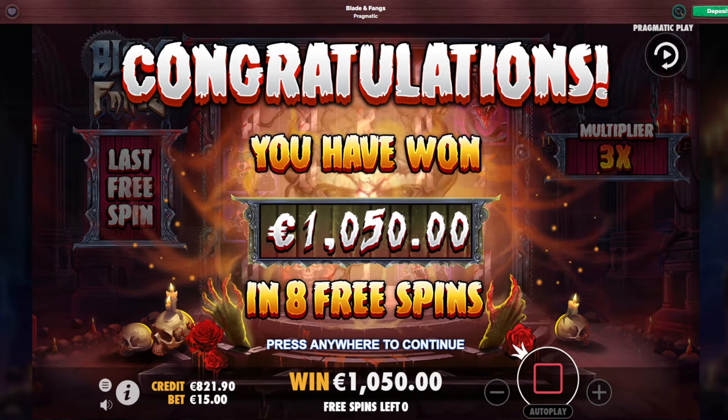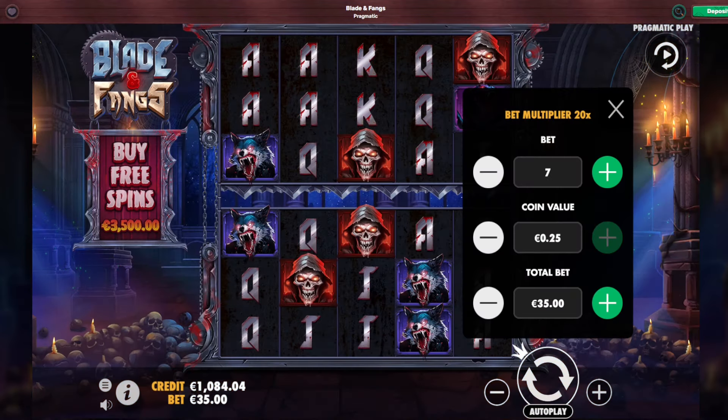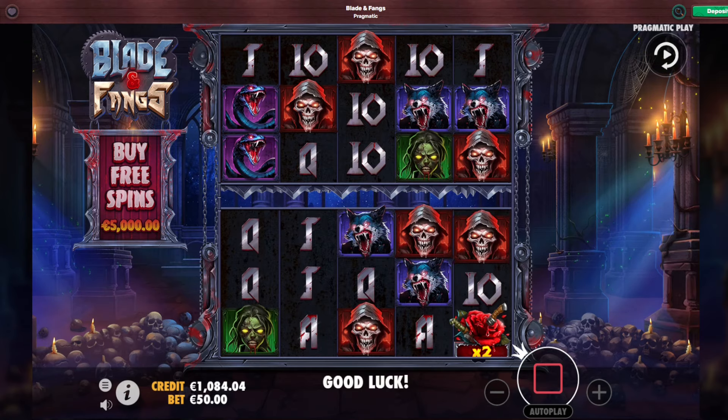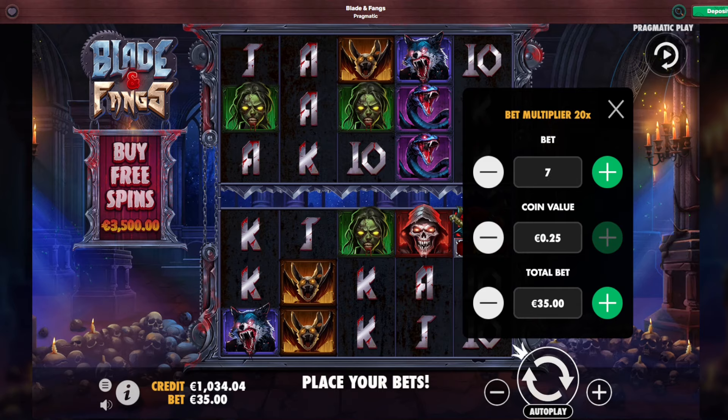Last spin and we lose again. I don't know — maybe we're just unlucky, but bonus buys are paying extremely bad. Two more spins. I'm going to buy one more on 1,000 euro — see if we can lower the bets. Might pay some more. 1,000 euro bonus buy.